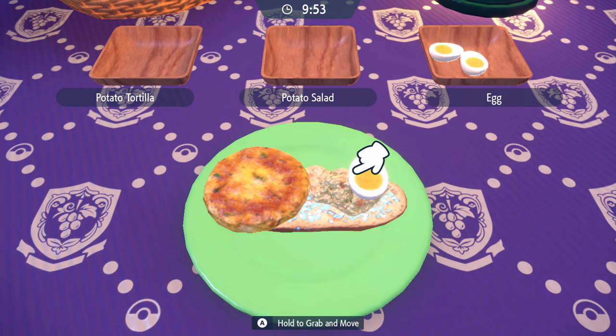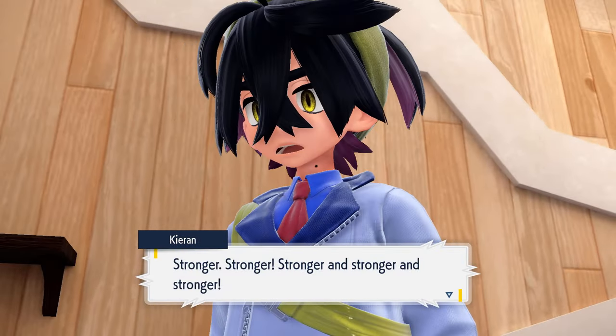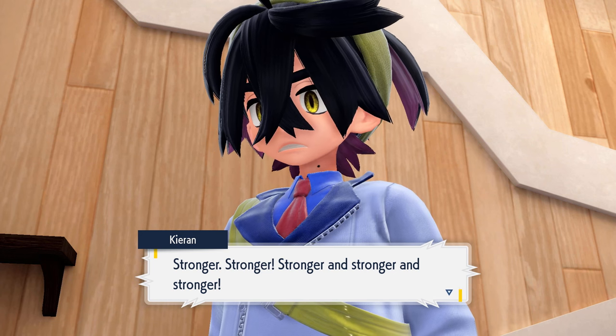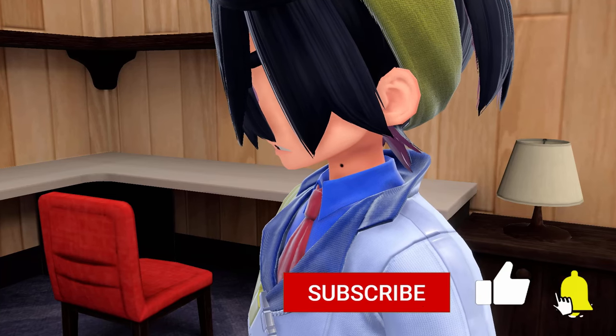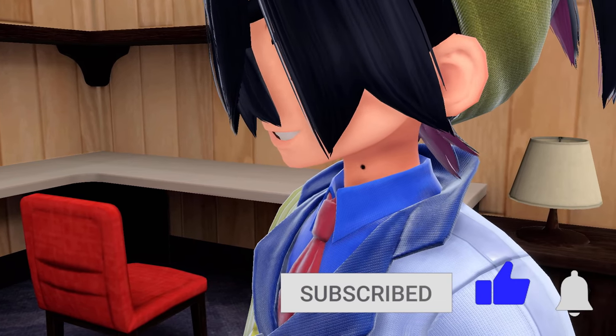Finally, my last recommendation is to have your sandwich ingredients ready. There are going to be a ton of new recipes added in the Indigo Disc — we don't know exactly what those recipes are yet, but you want your ingredients ready to go. That's basically everything I have for you before the Indigo Disc releases. Make sure to check out those linked videos, smash that like button, subscribe, and I'll see you all real soon in the next one.